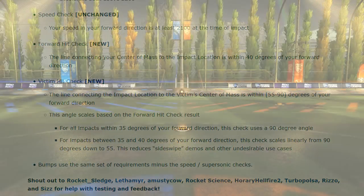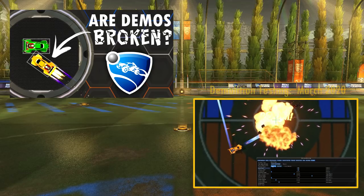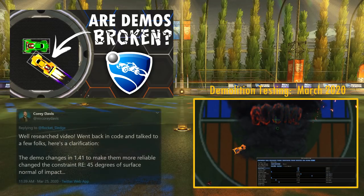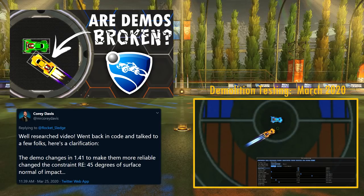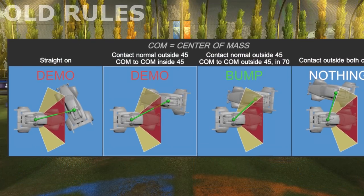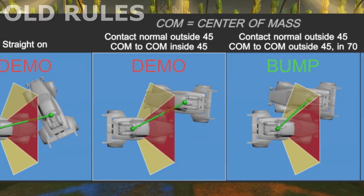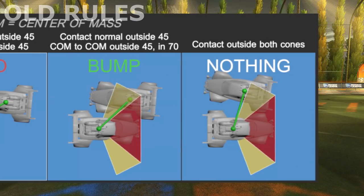Part of the reason demos are being reworked is in response to my March 2020 video, in which I showed that the original stated rules for demos no longer seemed to apply. Psyonix themselves responded and indicated that demos did change way back at 1.41, and now used an angle calculation based on center of mass. This change was not addressed in any patch notes, but for the last year or so this diagram represents how demos were calculated — if you were supersonic and the line between each center of mass fell in the red cone, it's a demo; if in the yellow, it was a bump.